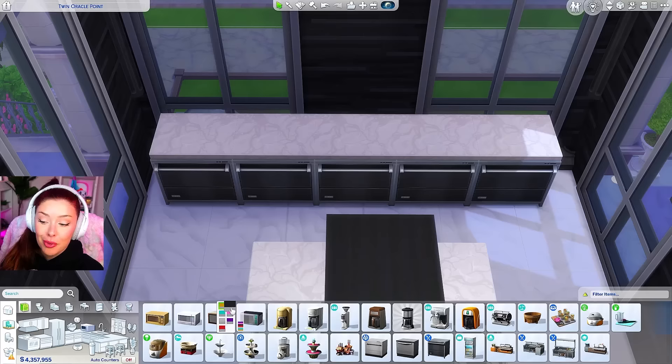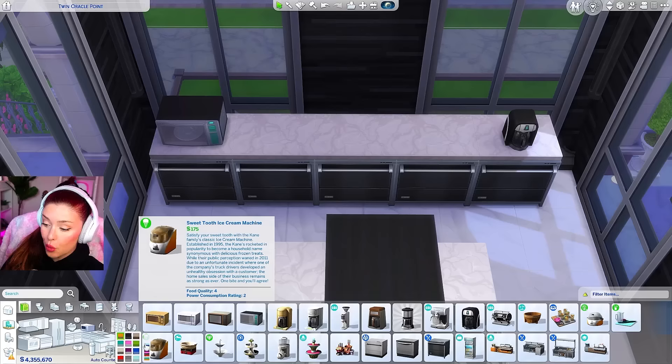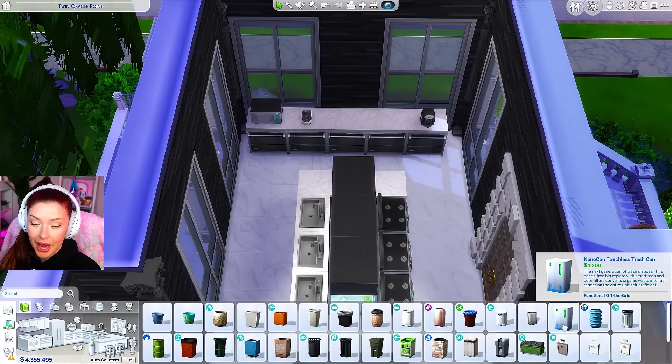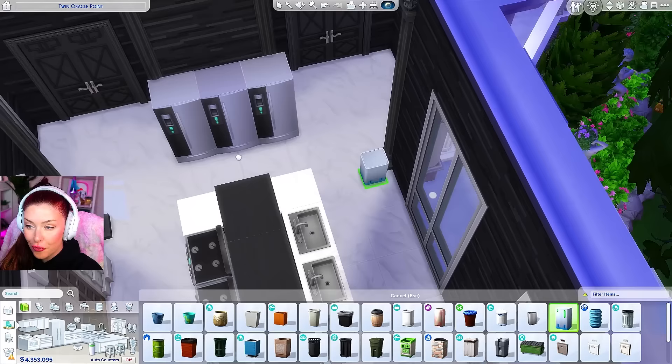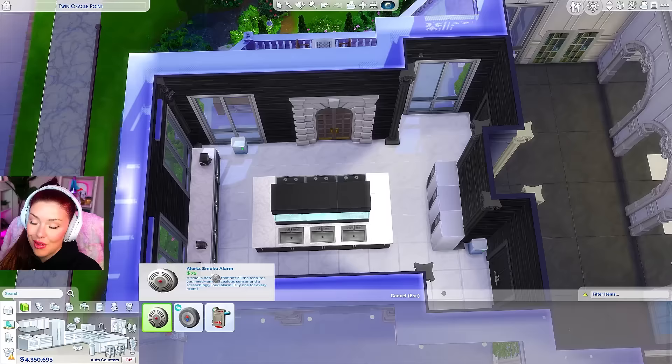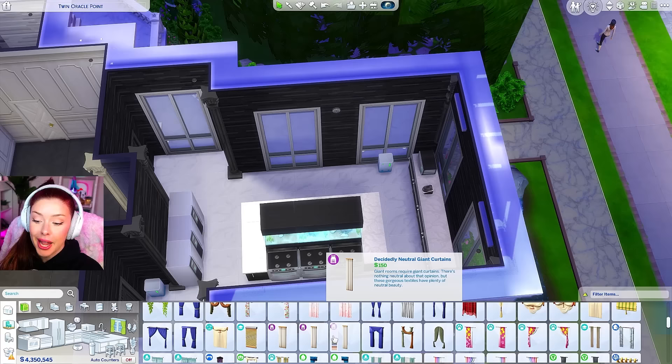On top of the counters, we could do a microwave, a coffee machine. Maybe she's got a sweet tooth — we could even put an ice cream machine. For trash cans, I'll put a few of these — two there and two maybe behind the fridges. Smoke detectors — I'll put one there and one over here. And I'm going to be lining the walls with these curtains from the Desert Luxe kit.